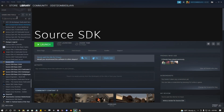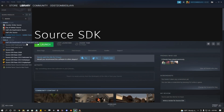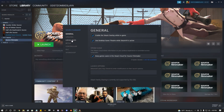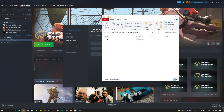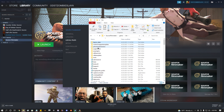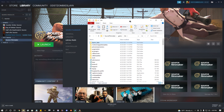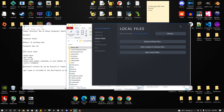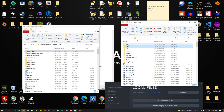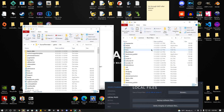So we go to Steam, search for Source, find Source Filmmaker, right-click, Properties, Local Files, and we're going to go to Game, then Bin. Right here there's Lip Sync Data and Phenome Extractors. These are very, very important because they contain API information that actually will work. Why this was never put in any other Source Engine game, I haven't got a single clue.